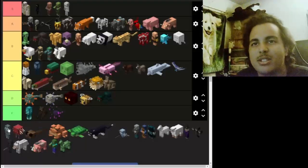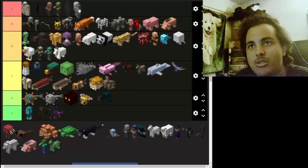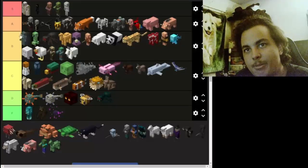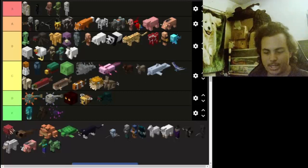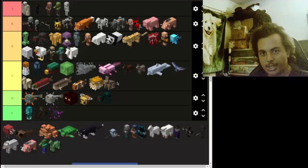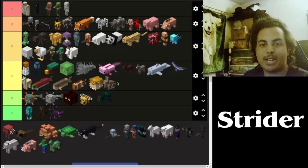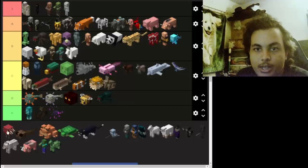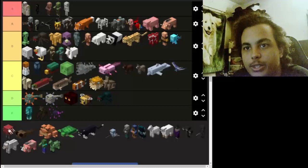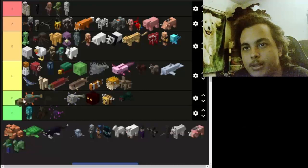Then we got the stray. They're pretty cool based on the design, and the way they shoot at you they make you slow, so I'll give them a B — two tiers above the cave spider. Now I almost forgot — the strider. Striders are cool, nothing wrong with them, but I'll say C.